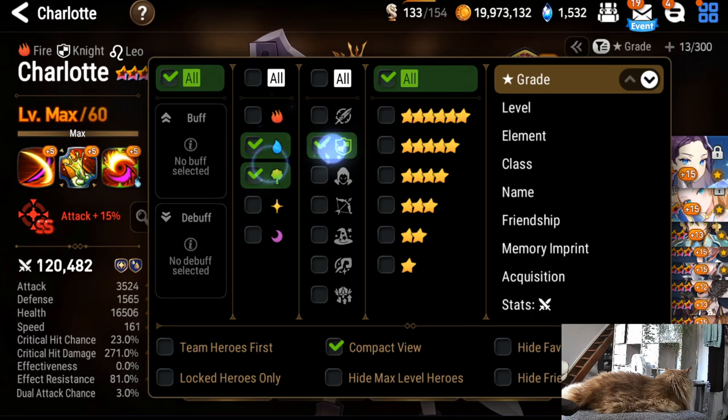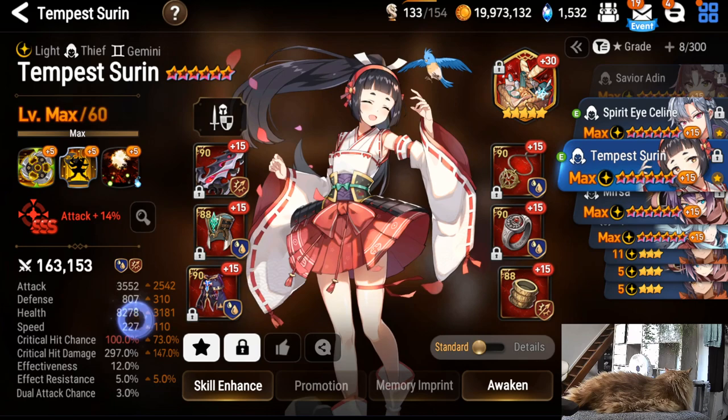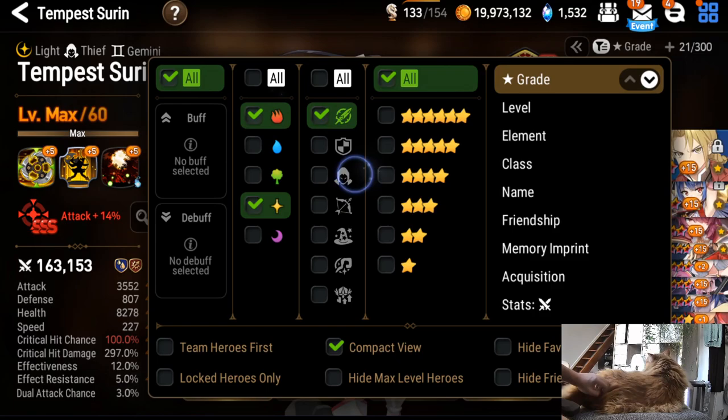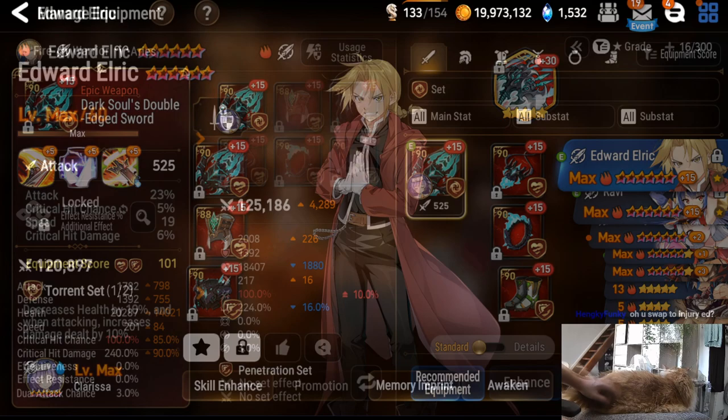Tsoreen — you want at least 200 speed, and if you can go faster go faster. At least 200 speed and then full damage.